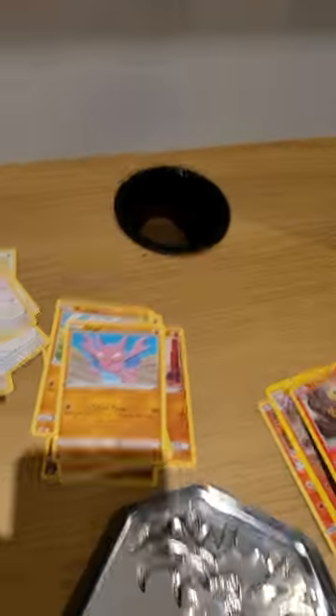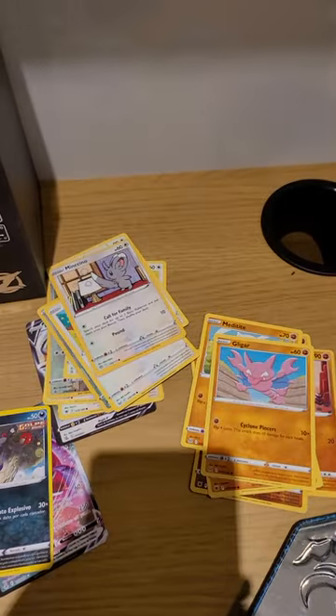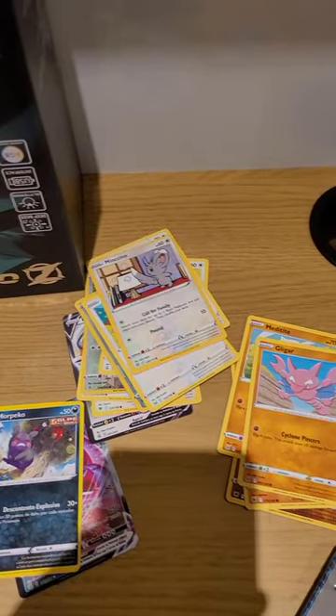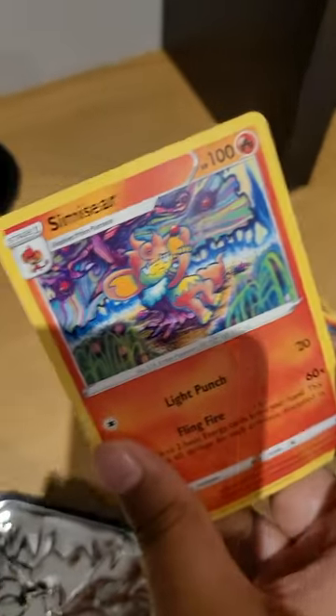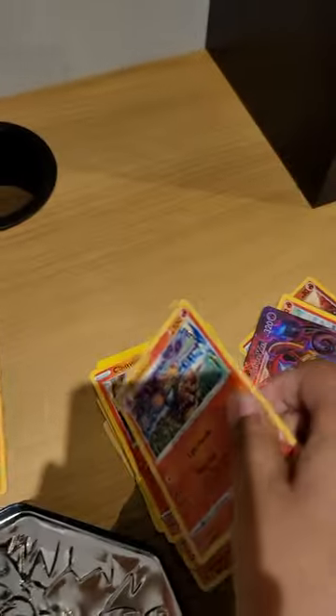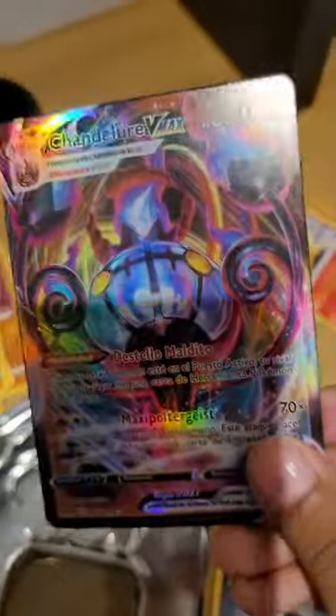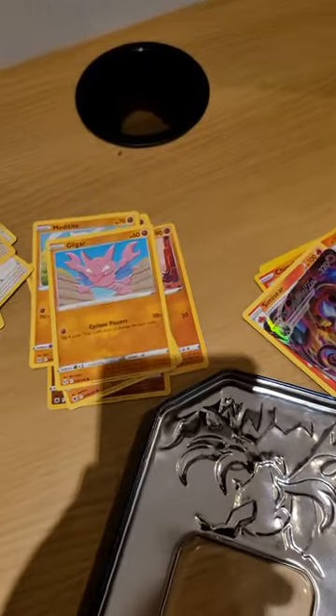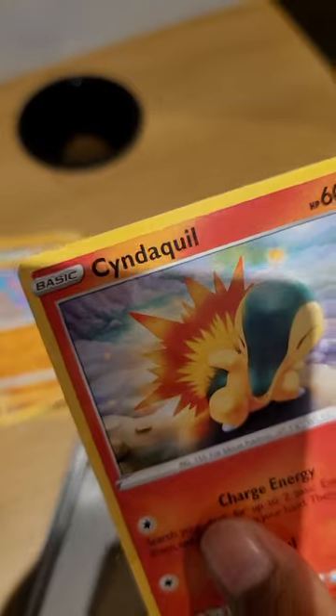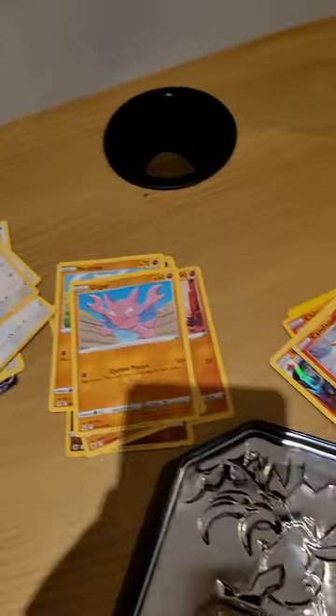So we got Chimchar — basically Infernape's other form. We got Simisear here. My camera is not that good. And this one is an Italian Chandelure — Chandelure. I think there is a Lure Ball. I have a lot of starters — we got Cinderace.